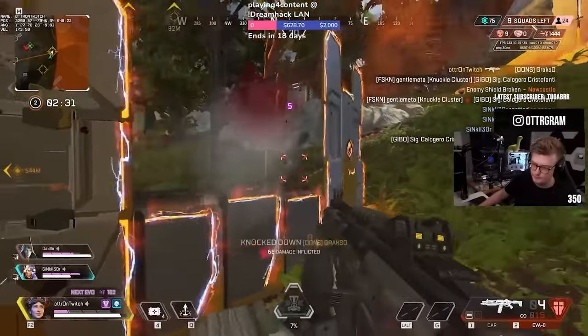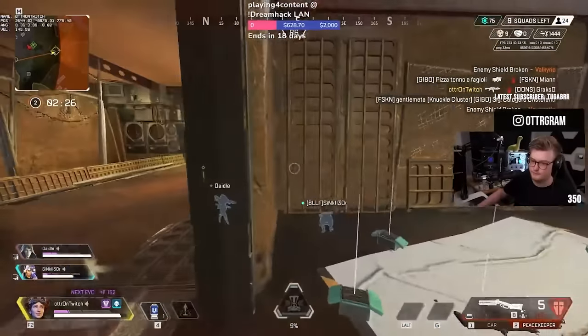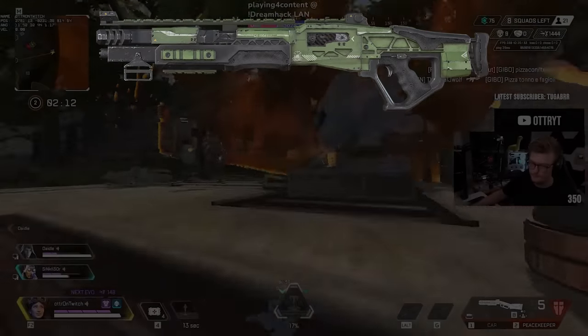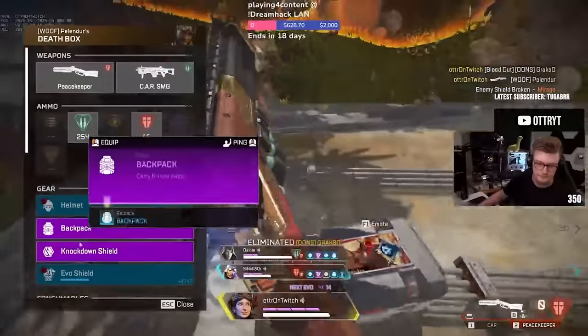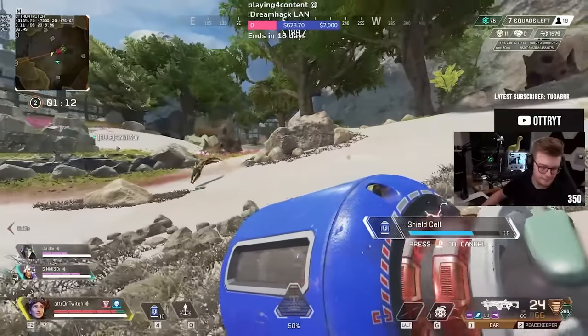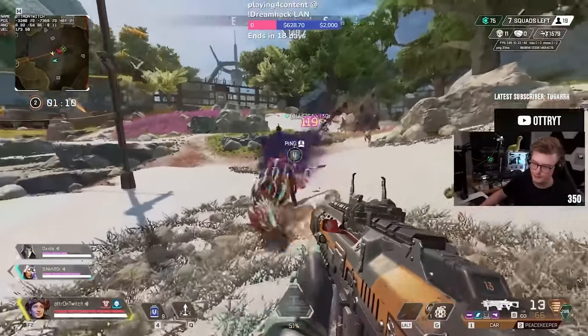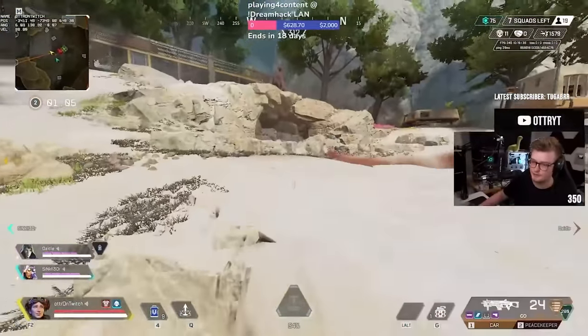Shotguns give you a huge burst on enemies if you can close the gap, and will help you clutch up in 1v3s. Ideally, these shotguns would be the Mastiff, the Peacekeeper, or the Eva-8 in that order. As you're dropping hot, you'll have to be versatile — pick weapons you're good with, but since most players won't have good loot early anyway, just pick up the first few guns you find and make the most out of them.